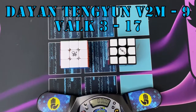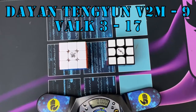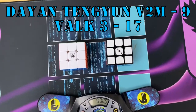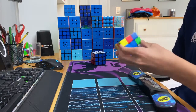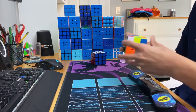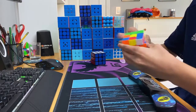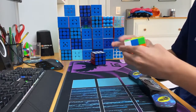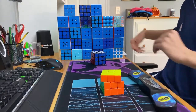The second Group A match of Match Day 1 is between the Dian Tengian V2M and the Valk 3. The Dian Tengian is in 9th, and the Valk 3 is in 17th. Here we have the first solve by the Dian Tengian, starting off pretty nicely. A lot of hesitations — it skids onto PLL, and a plus-2 to make it a 19.80.